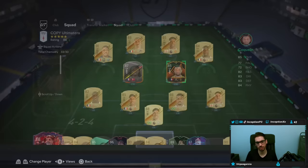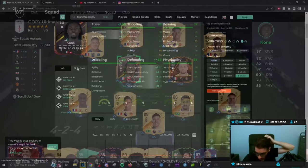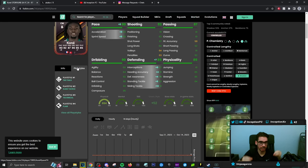I need to give him the shadow chemistry style so that I boost his defensive capabilities. Because we have Coughlin in the other position and he has the 4-star weak foot, Kone being a right-footed player means you can play him over on the right-hand side. His physical stats are in a very good area — mid-80s, 91 for jumping. He should have a very solid physical presence in the midfield. We'll play the 4-2-3-1 as usual.